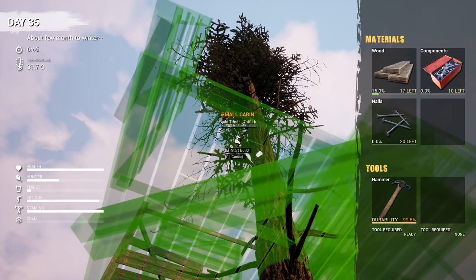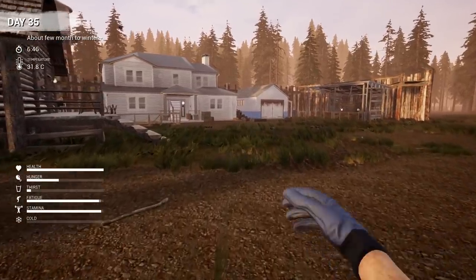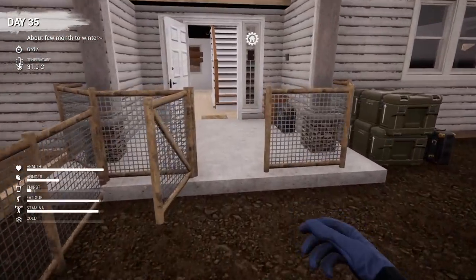Okay — wood components and nails: 17, 10, and 20. That thing's super cheap. I can't make ladders in this game — I don't know how the hell I'm gonna get up there.